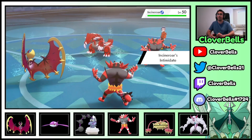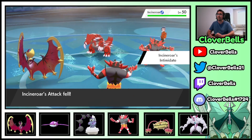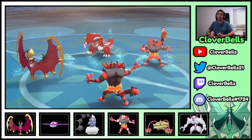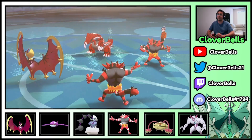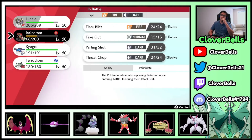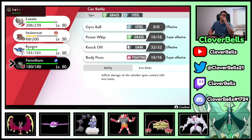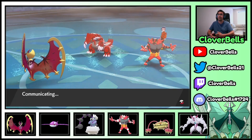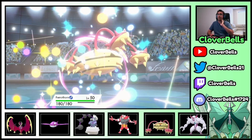I'll take a free Meteor Beam into Incineroar, and there's a Parting Shot. Out you go — we have to make a choice. Can we go into Ogre? I don't want to take any damage. I could go into Ferrothorn — Ferrothorn would be absolutely amazing, and if I can kill that Incineroar that would be very very good. Here's the Ferrothorn!